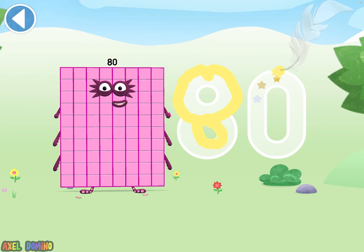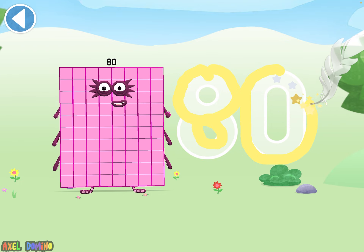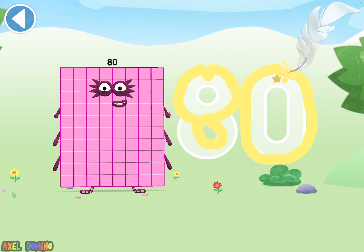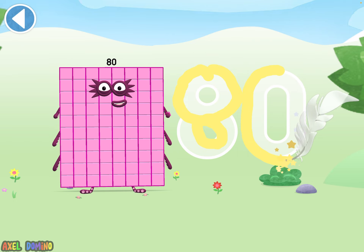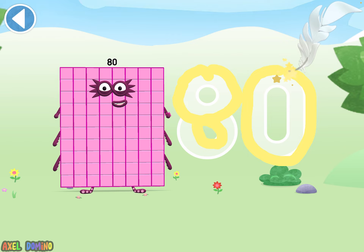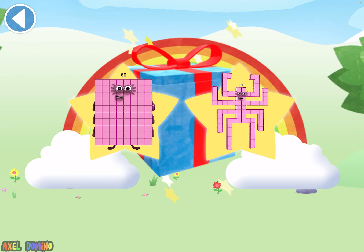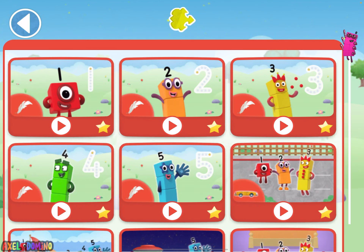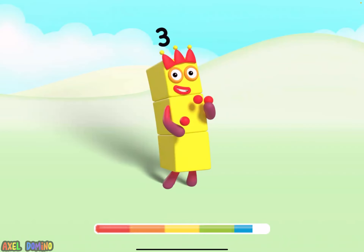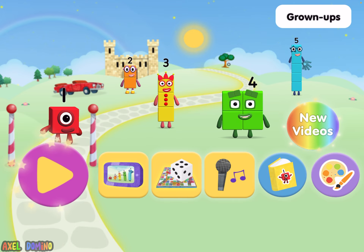Bruh. Well done. You've unlocked a sticker. Which sticker do you choose? I am not going to choose that first one. Amazing. Play again to unlock another sticker. I am not going to choose that first one. So, bye guys. See you later. I don't know what to do now other than just play this game. So yeah. Bye. This number block is more on the game.